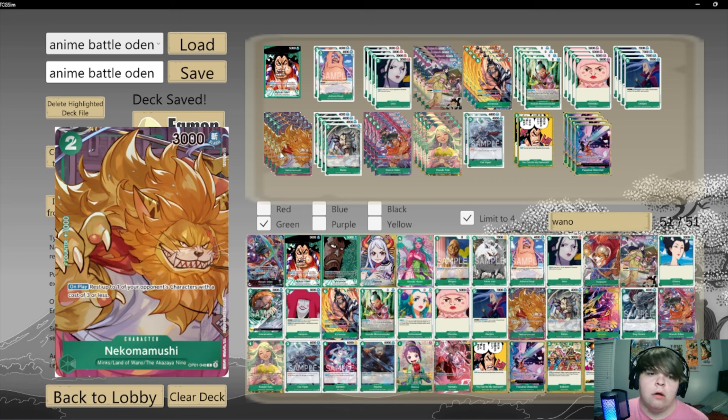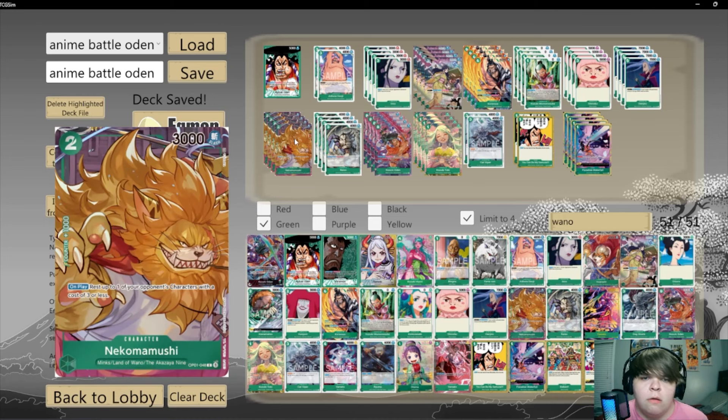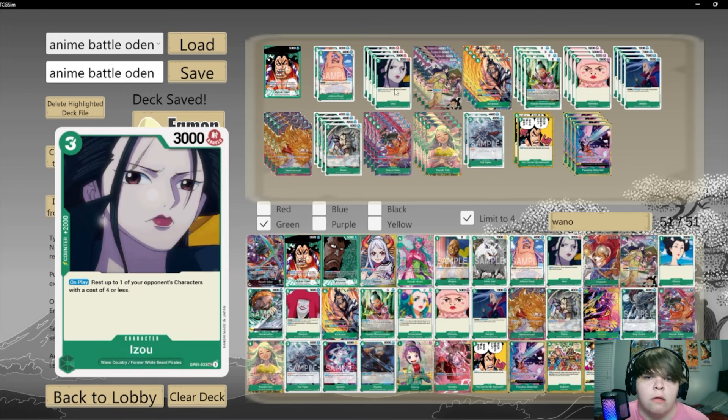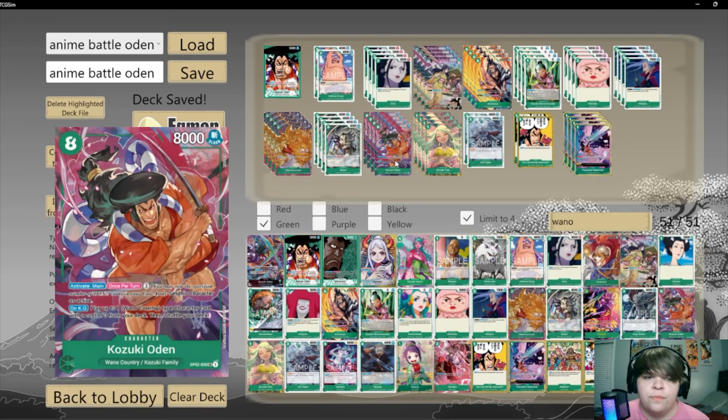Next we got Nekogamushi — play rest of three or less, pretty damn good. A good game-ending card. It can allow us to use it for free if we use our leader effect. Going on to Ryza — a really good card. When attacking, if I have two or more characters, draw a card. Drawing a card is going to be really good to potentially get some more of our 2ks or 1ks.